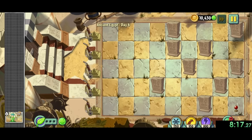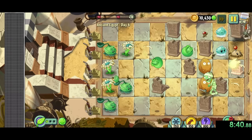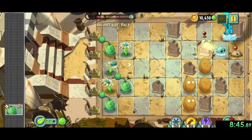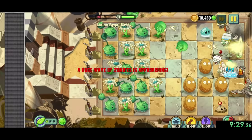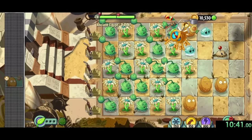That leads us to Egypt 6, our last Egypt level, which is another conveyor belt. Here I'm going to use a strategy the game never tells you about: for some reason, if you have anything in your conveyor belt, it takes longer to give you your next plant. So for almost every conveyor level, we want to plant things as soon as they show up, ending up with a huge amount of plants at the end.